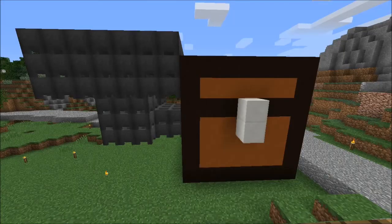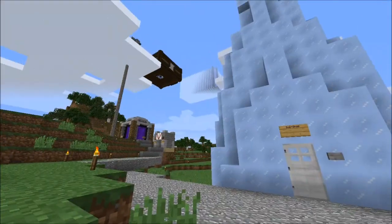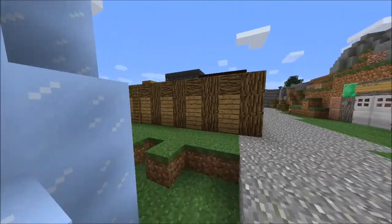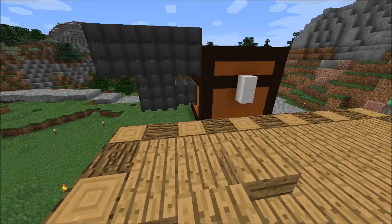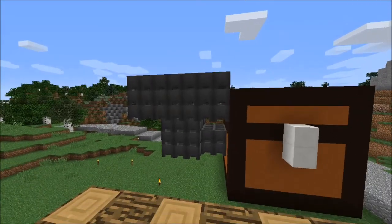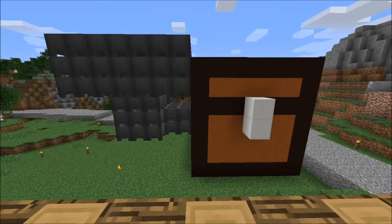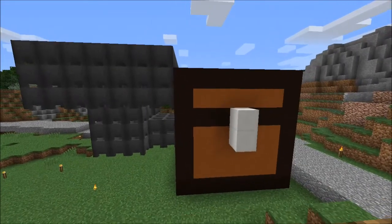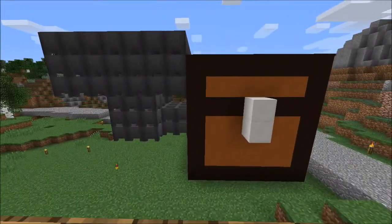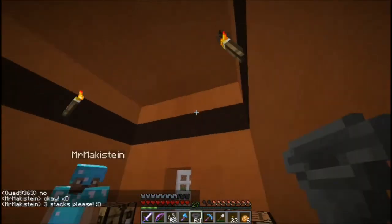I decided to make a quaint little shop here on the server, until Mr. Makestein made this giant ice peak that blocked everything. So the only way to see it is when you come around here. But still, I made a nice little shop and I love the way it looks. I used a lot of iron from Wout's farm by AFKing there quite a bit. It's a hopper shop — I make the hoppers for people, they come and sell it. I was actually able to sell some for a bit.